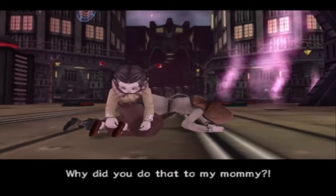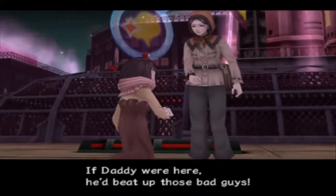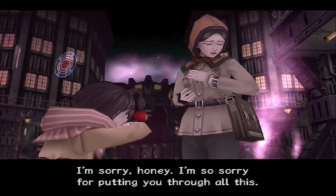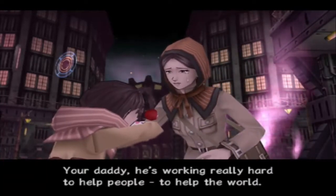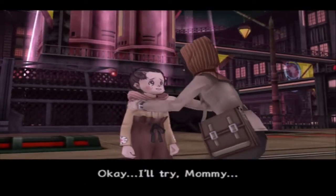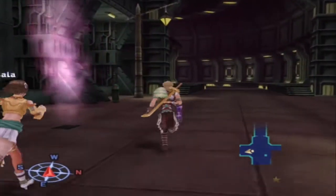Why did you do that to my mommy? It's all right, Jie — I just tripped, that's all. If Daddy were here, he'd beat up those bad guys. When are we gonna meet Daddy? I'm sorry, honey — I'm so sorry for putting you through all this. Your daddy, he's working really hard to help people, to help the world. I'm sure we'll find him soon, so hang in there, okay? That looks really bad but — aww, also sad. Holy cow, how big is this place?